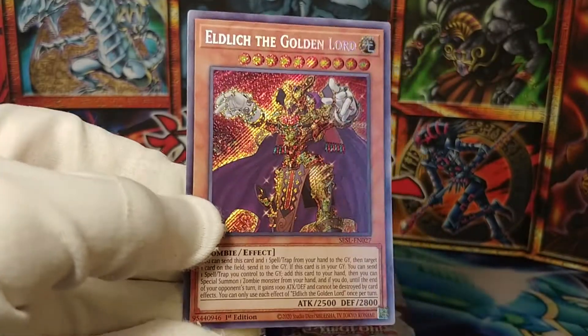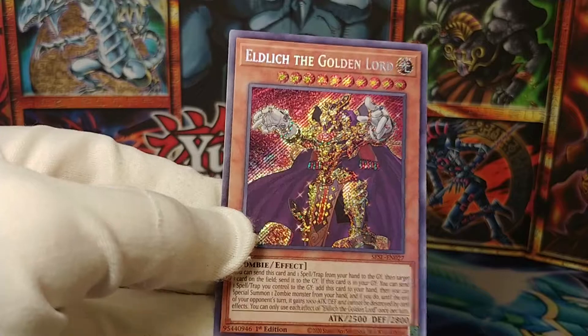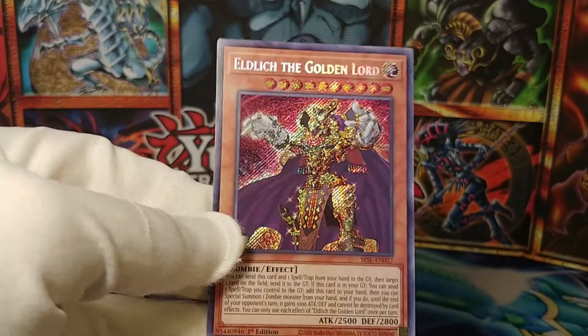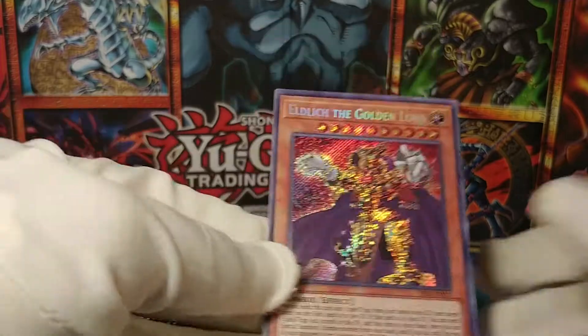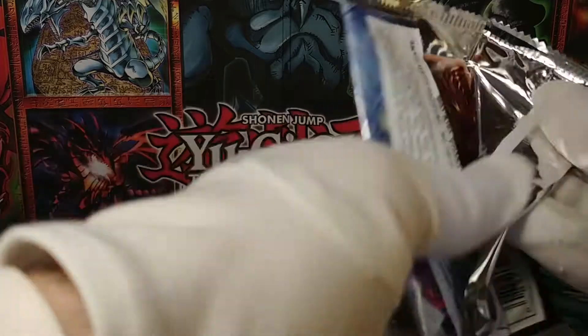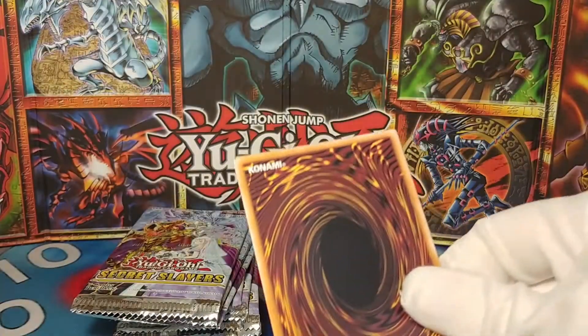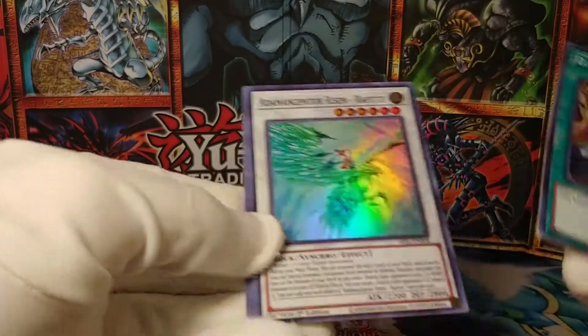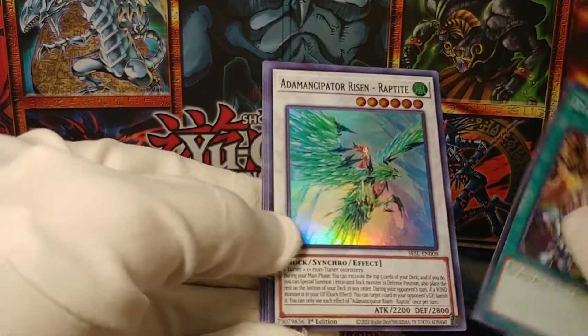Hang on a second — here we've got an Eldlich the Golden Lord Secret Rare. Ooh, that is nice. That is a good one. Yeah, these Secret Slayers packs, they're kinda loaded with good stuff. Maybe I should get more. DD Borderline. I guess that depends heavily on how many Atemancipators I get.